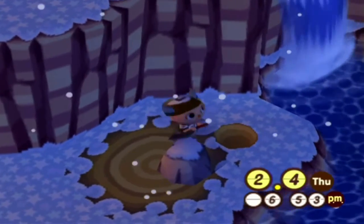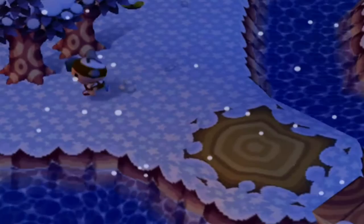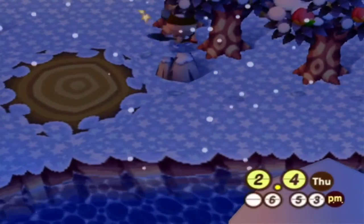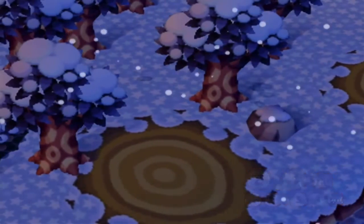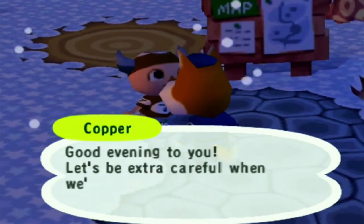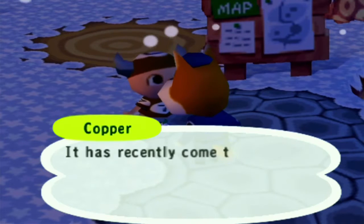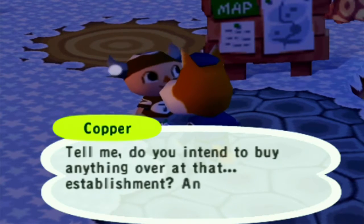Let's check for the money rock real quick. I don't see it. I'll go check with Copper to see where Red set up his tent — we haven't seen it yet, so I'm guessing he's on the east side of town. Copper confirms C5, yeah, the eastern side of town.